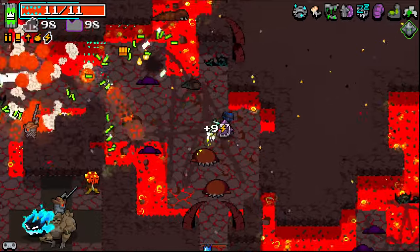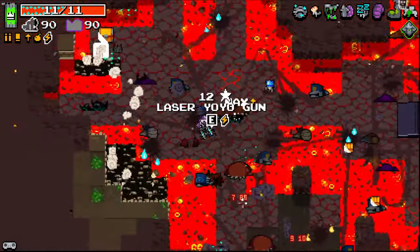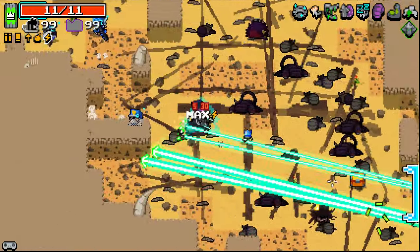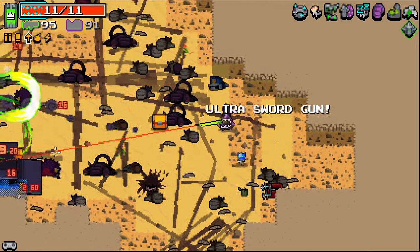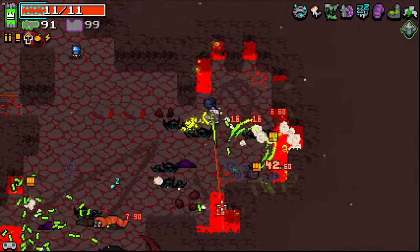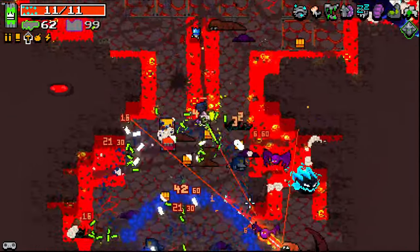That's really annoyed me — my stupidity getting the better of me. Ultra sword gun — that seems pretty good. I'll take the ultra sword gun with me. Laser, you're gone now. Getting to a crown vault to un-curse weapons is kind of impossible. The ultra sword gun is proving to be quite goddamn good — I'm liking it.